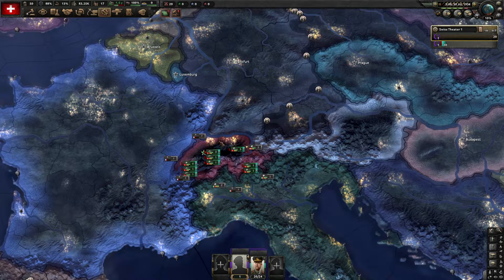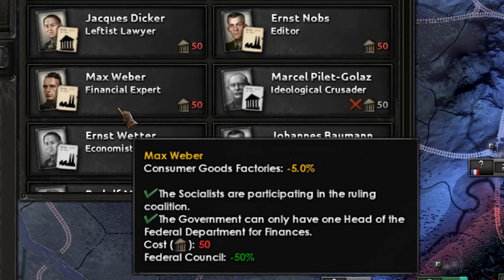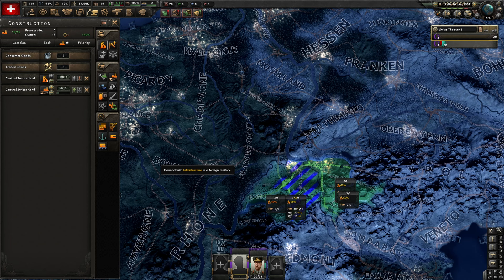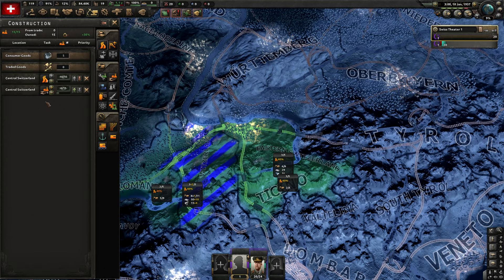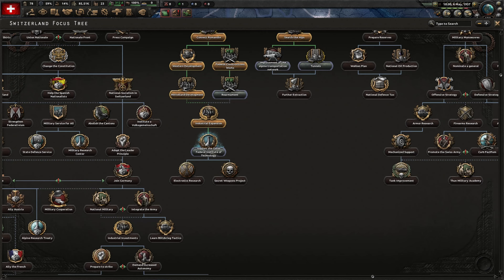Now we'll recruit a very cute founding comrade - a communist revolutionary - and then probably the financial expert, which is better. The focus tree uses a cool design where, since we went down this path, we now have to do industrial expansion before we're allowed to do the other side. These aren't mutually exclusive - we just have to do this specifically to unlock the side we didn't do before. Before building more civilian factories, I'm maxing out infrastructure in central Switzerland, then eastern Switzerland for more resources. We'll get an extra research slot, which is good.